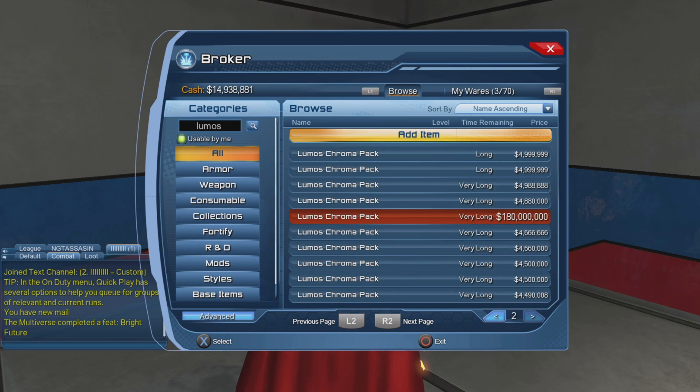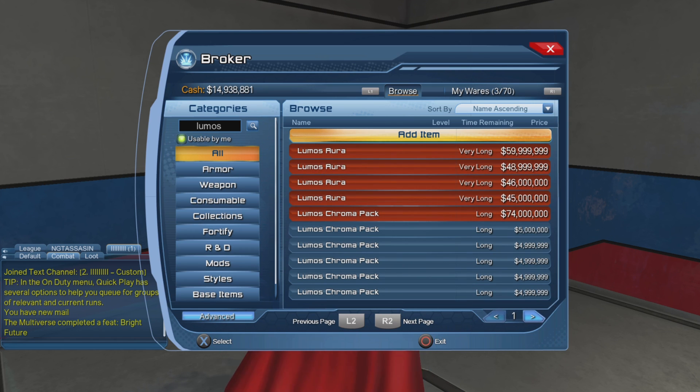Holy crap — in the Coma Pack it really went down in price; it's less than 5 million at this point. I have to give my usual broker warning: prices on the broker change all the time. These are the prices right now — tomorrow, next week, next month, or even tonight, the prices could be different.